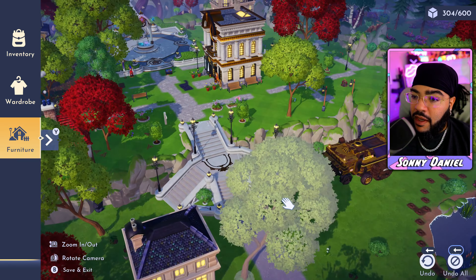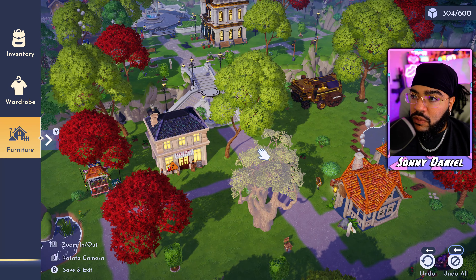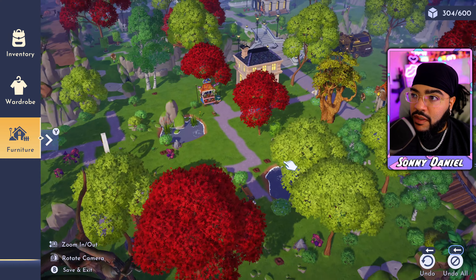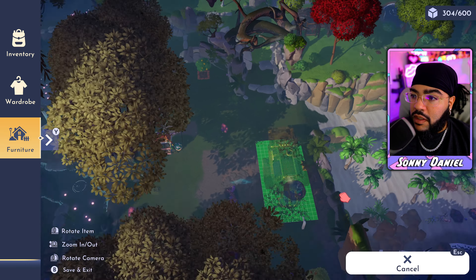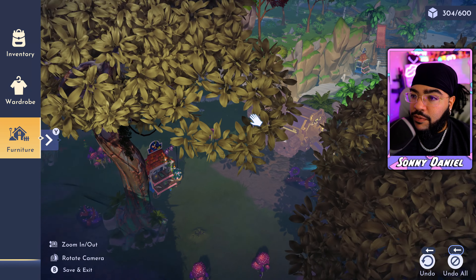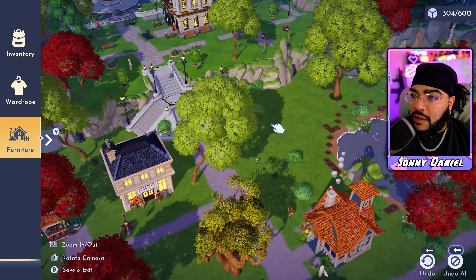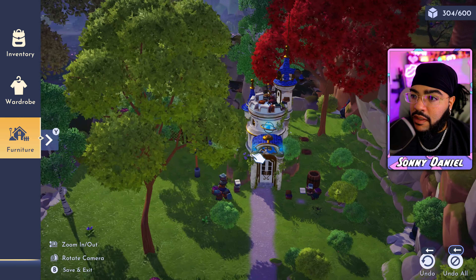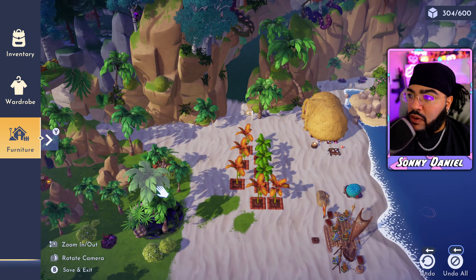I was thinking of making a little suburb with everybody's houses together, then have the restaurant and the bank up top, and maybe move Wally down to the swamp area because his truck looks kind of ugly parked up here. Yeah — that actually looks a lot better down there in the swamp than it does up here.